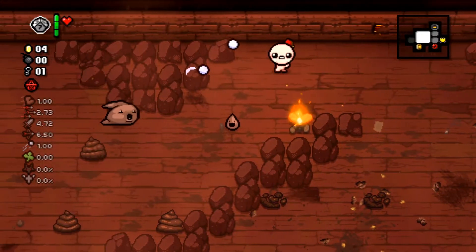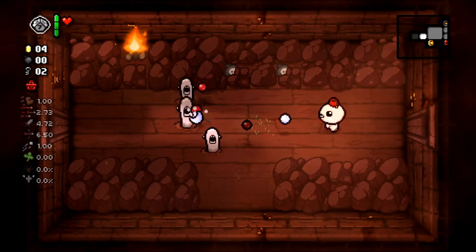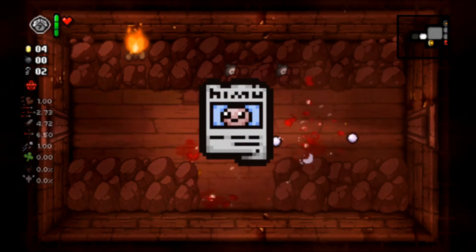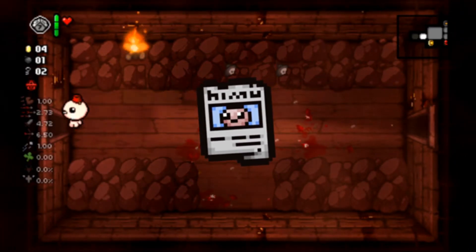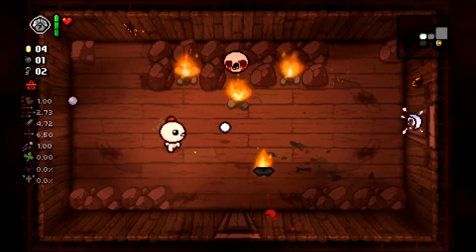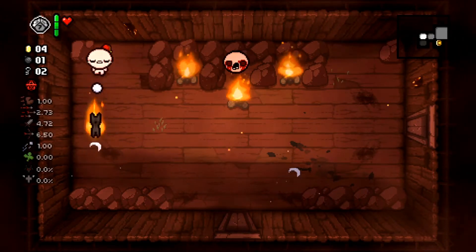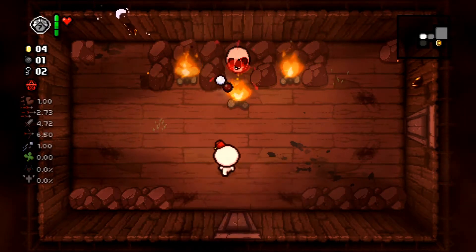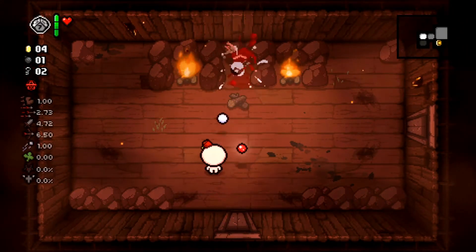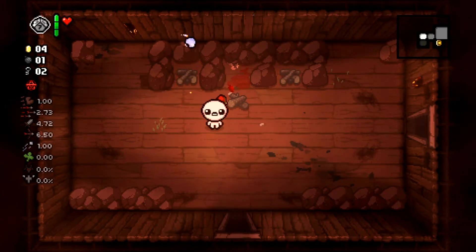For those of you who still think it's the old way, I'll show you how to get him. Unlocking The Lost is actually really easy. You just have to get a trinket called the Missing Poster, which is a little poster with a picture of Isaac on it. Then you have to go to a sacrifice room — different from a curse room. The sacrifice room has a set of spikes in the middle. You just have to die while holding the Missing Poster on those spikes in the sacrifice room.